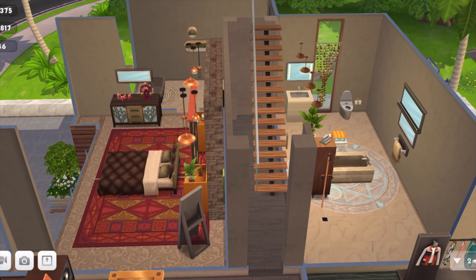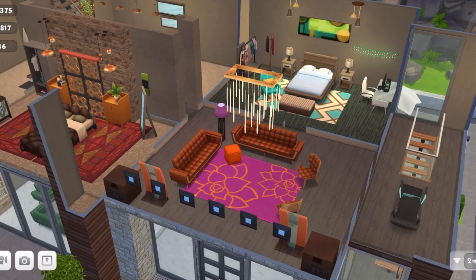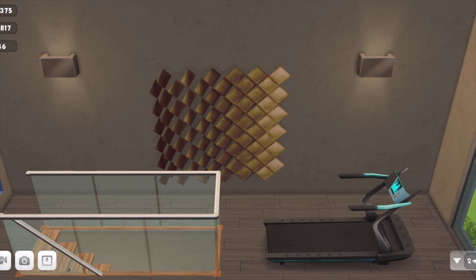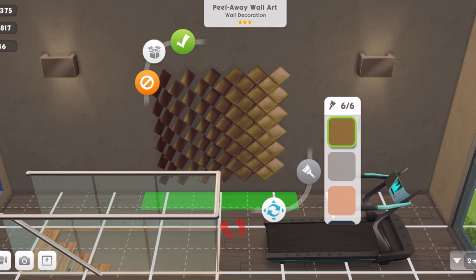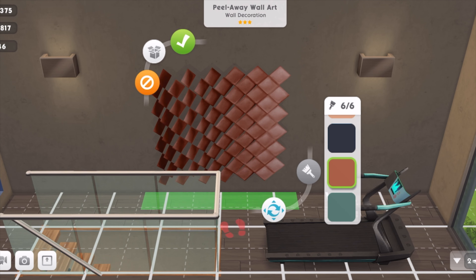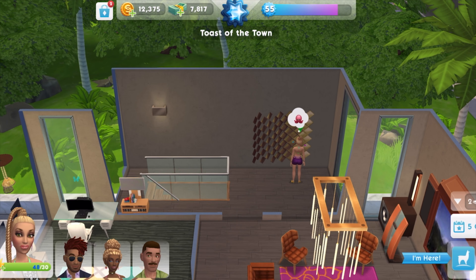Et voilà! One more thing I need to show you is this very, very beautiful peel away wall art. It's huge. I put it on the front of the build and it looked like a commercial place instead of a house, so I stuck it in the hallway. I would put this in a more glamorous home of some sort.